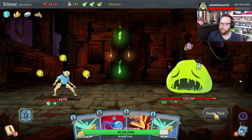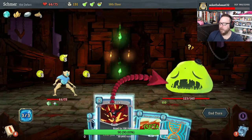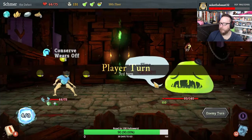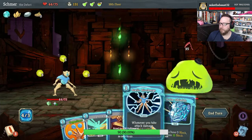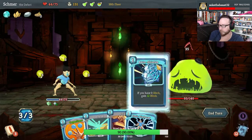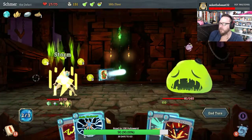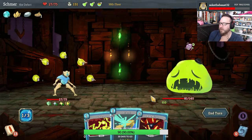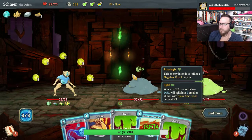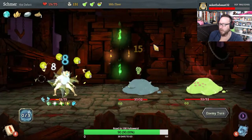Yeah dude, start with Tempest — it's good early damage. I'm going to save Genetic Algorithm, going to hit him with Axe Kick and Ball Lightning. Then we'll Conserve Battery for extra energy next turn. Going to take a hit here, but we'll get lightning out of it, which is good. Storm, Static Discharge — he's definitely going to transform this turn, so let's do some extra damage here. All the damage went to him — that's crazy.